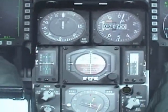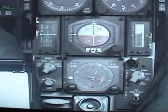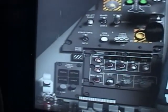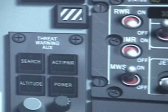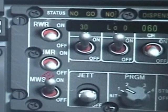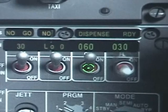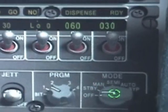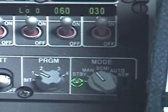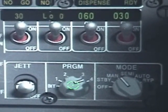We're almost done. Now go to the left and turn on our threat warning system by clicking on power. We're going to have our jammer and our chaff/flare. Set your mode wherever you want — I like it in manual. I like a lot of flares and chaff when I'm in trouble, so I'll set it to four.